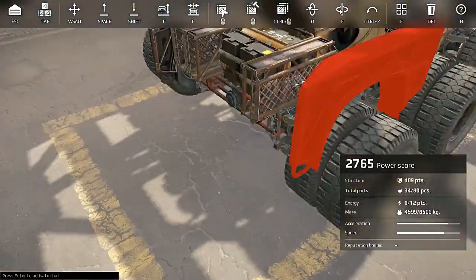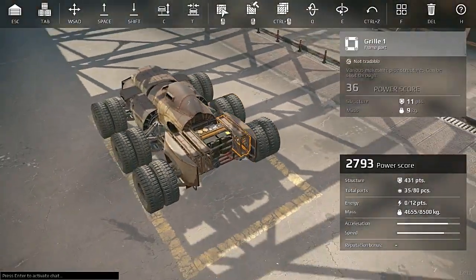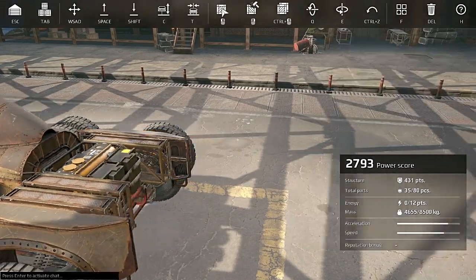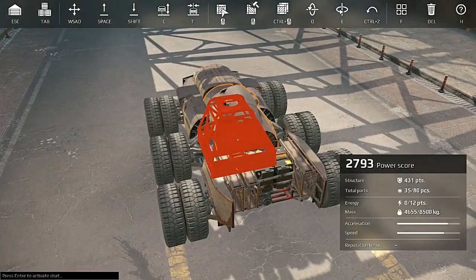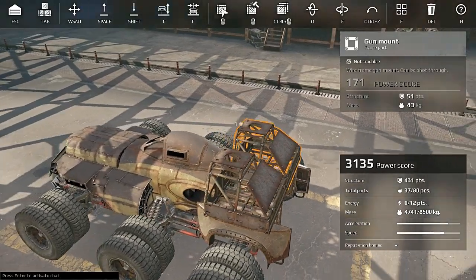Half the fun of this game for me is this building bit, which I haven't shown you guys in forever since my early videos. We need a good platform for mounting these things on. Can we fit two of these in the rear without it looking terrible for our Synthesis weapons?